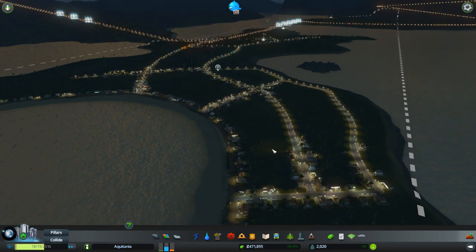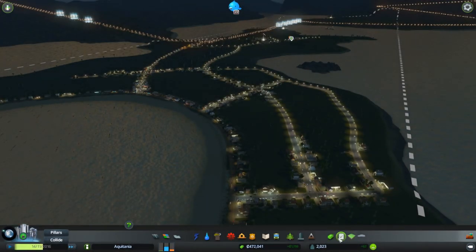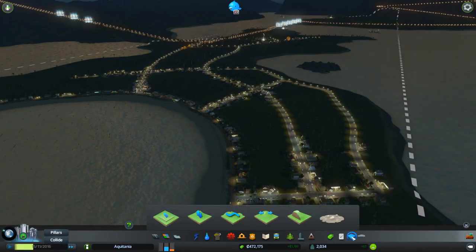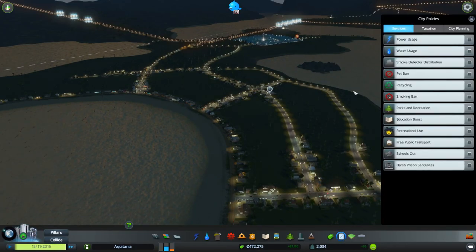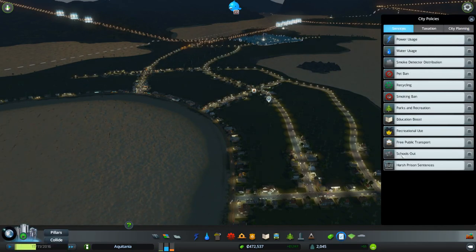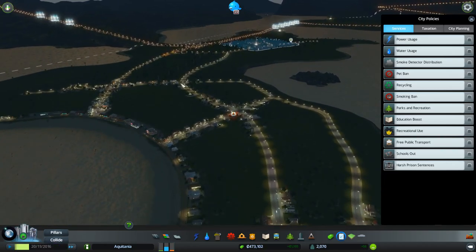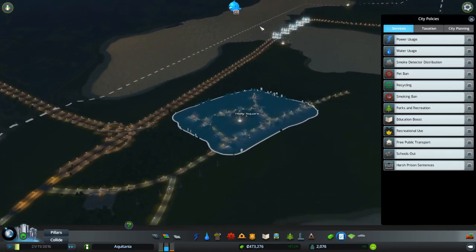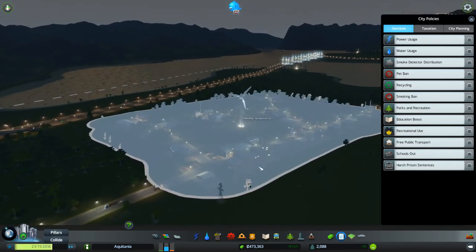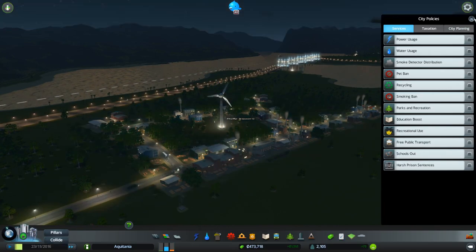There's loads of trees over all the islands so you can do loads of forestry. There is a new policy I'll mention now. If we go into city policies — Schools Out: your citizens will prefer working over education and only a small portion of eligible citizens will go to study at university. That's for if you want to do like a big farming or forestry community where you don't want them to become over-educated so there's never anybody available to work on the farms. You can implement that policy, which I think is awesome — I'm really glad they did that.